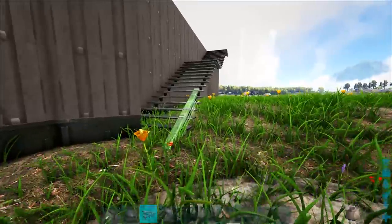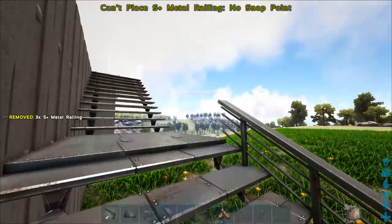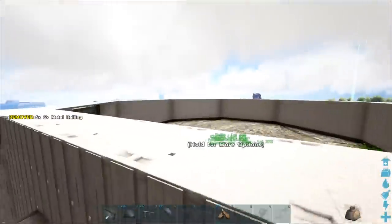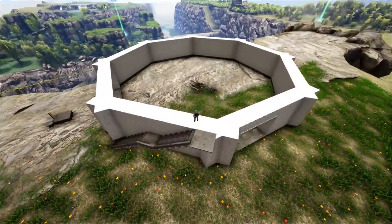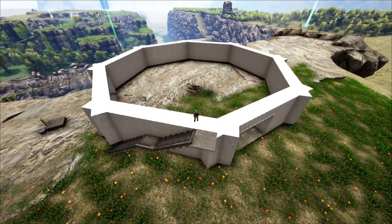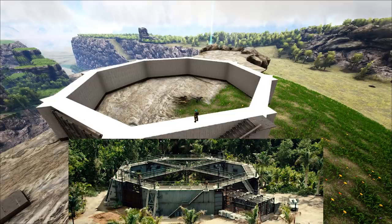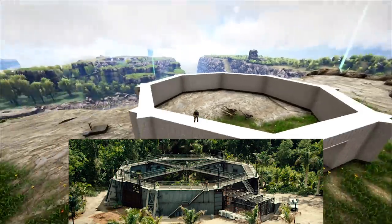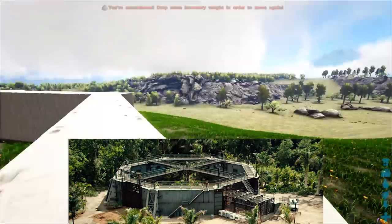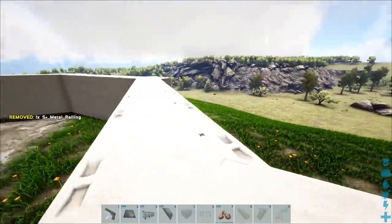I've gotten all the walls up. Let's start going with the railings — putting railings on the stairs and surrounding the whole upper level. I think it's looking pretty good so far. I'll put a photo of the actual thing on screen so you can see. Yeah, looks pretty good. We've also got the little entrance for the cage-type thing that we're going to build.